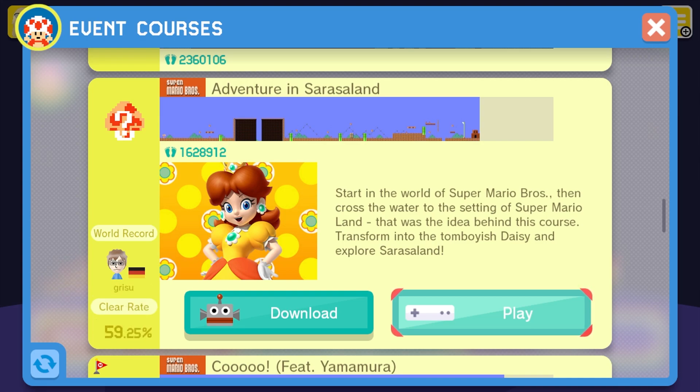Also, this is an easy level — 60% clear rate. That's about the exact same as the Excitebike course, and that was literally an auto Mario level, so this is going to be easy, trust me.